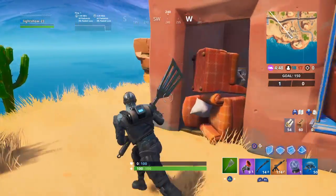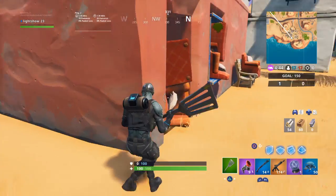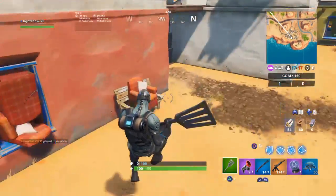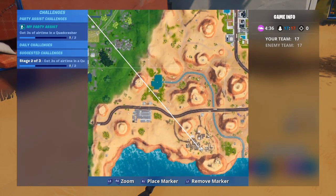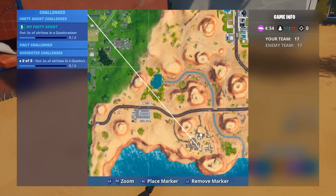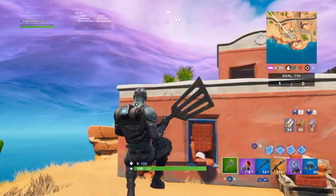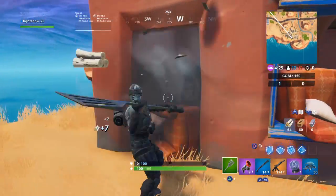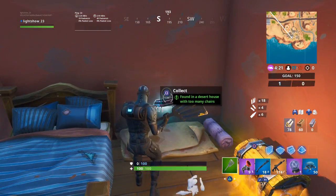This Fortnite challenge says found at a location in the desert with too many chairs. As you can see, I'm down here in the desert, down in this little town that has some buildings. You'll come over to this red building on the very southern side of it - there's a lot of chairs. Break a couple of these chairs, go around, and come into this little room right here.